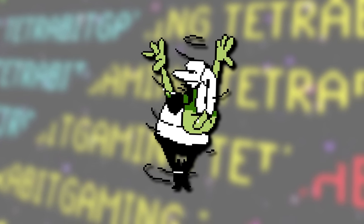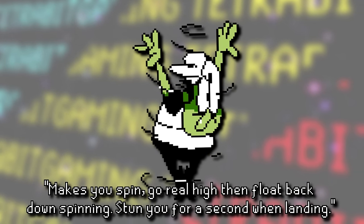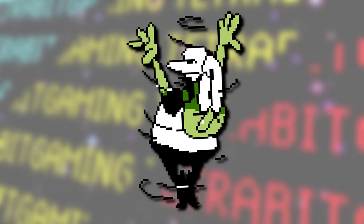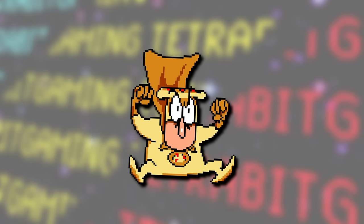Next is this green spinning Peppino, aptly titled "Spinny Peppino." This transformation would make you spin fast and fly up high before spinning back down, where you would be stunned for a bit after that. If this sounds familiar, it basically appears to be like Kirby's Tornado copy ability from the Kirby games.